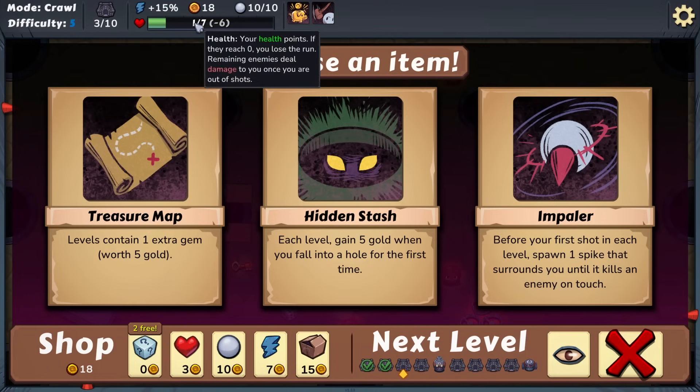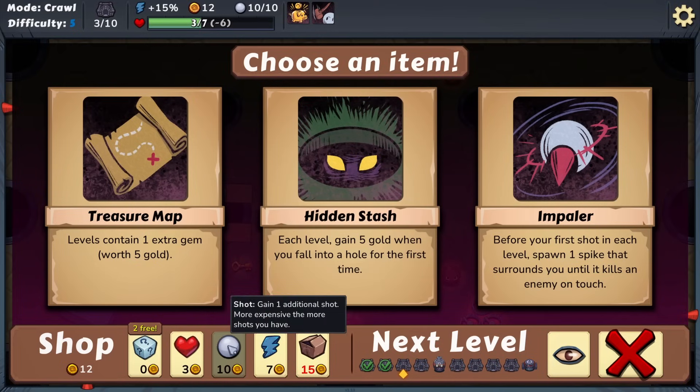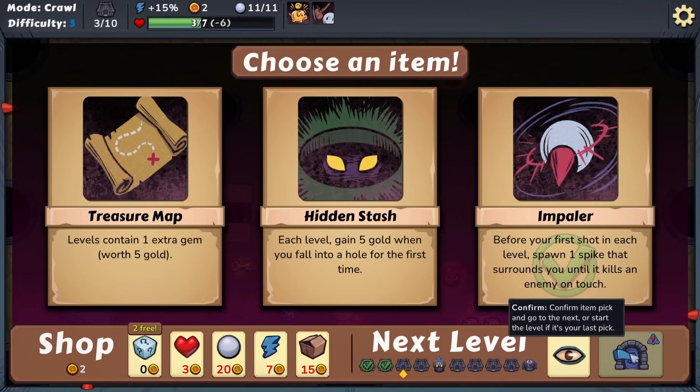We heal up a point for three money each time and gain one additional shot. We choose between a treasure map, a hidden stash that gives five gold when you fall into a hole, and the Impaler: before your first shot each level, spawn one spike that surrounds you until it kills an enemy on touch. We'll go for the Impaler - a spike friend that might let us kill enemies without potting them. We've got two money left and we're only on three health.